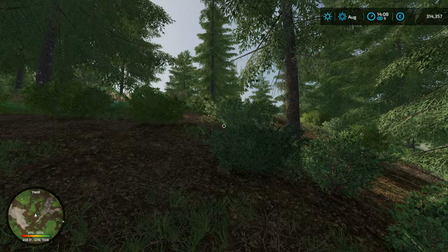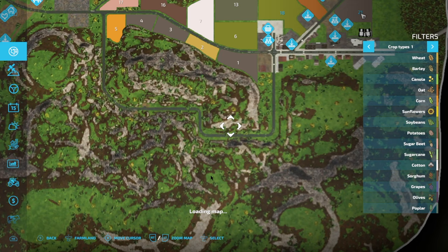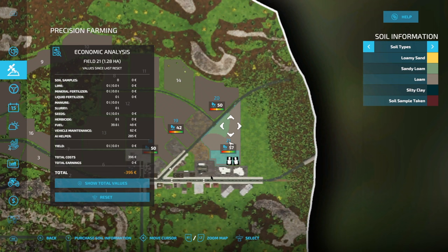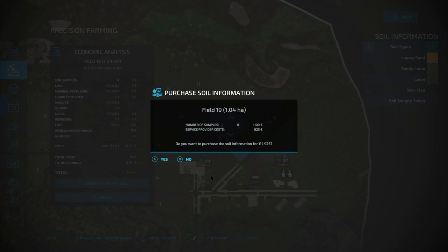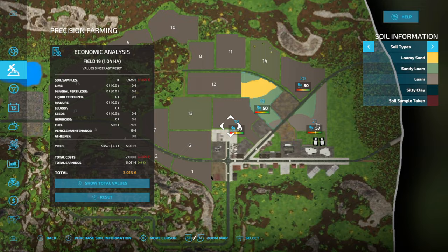Anyway, that's what's going on here — if you want a bit of Skyrim without any wolves chasing you, this is the place. Peaceful Skyrim. Let's go back to our farm — we need to sort out two fields now. Let's go to Precision Farming and for this area here, let's purchase the soil information. And for the one we just harvested. No silty clay — I don't think there is any silty clay on the map. But nitrogen is really bad.